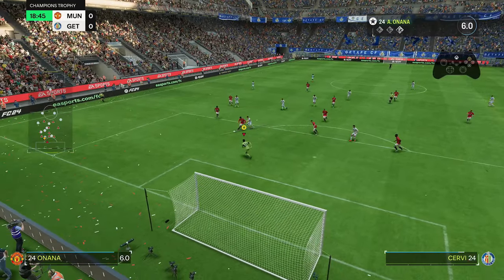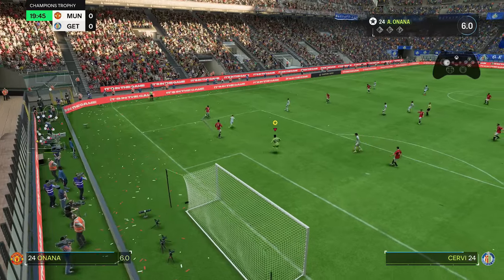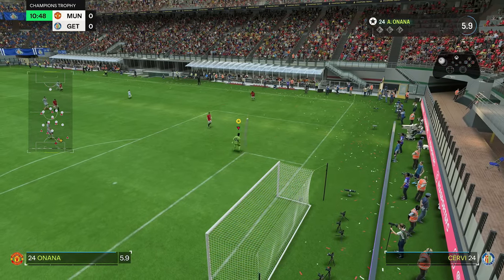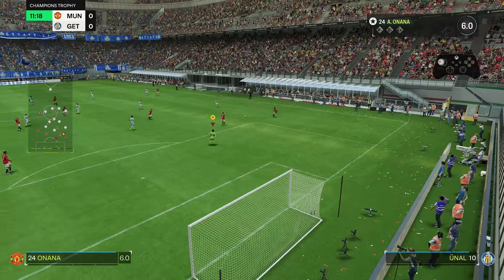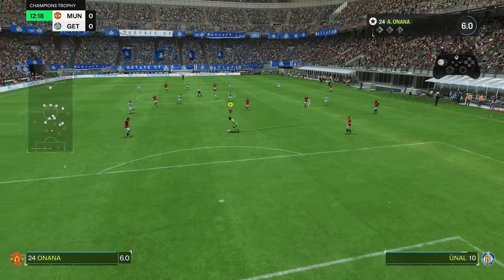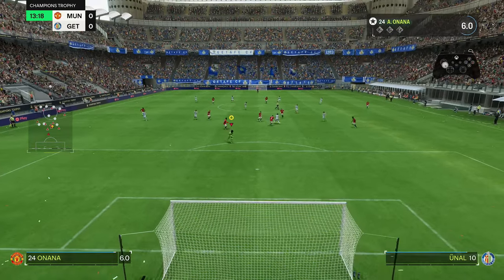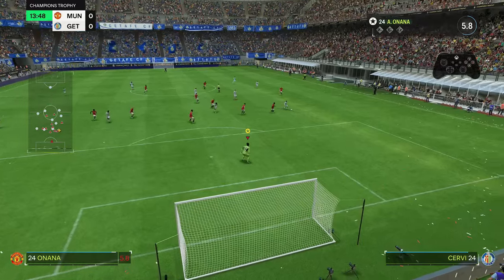One thing I almost forgot: you cannot actually call for the ball as a goalkeeper inside the box, but as soon as you step outside the box you can call for the ball and they will pass it to you as long as you're in range. You can see here I pass the ball out, get outside the box, then I can finally call for the ball and they do pass it to me. Inside the box you can't call for it, but teammates will pass to you randomly if they really need to — a lot of the time they'll just avoid you completely.